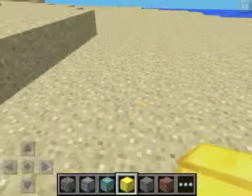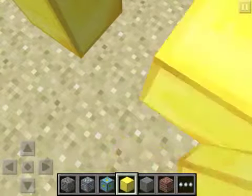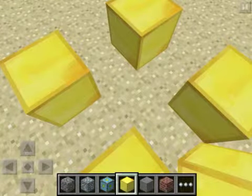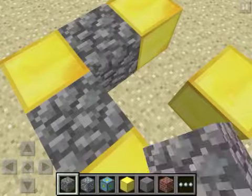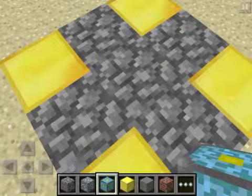Now, one, two, three, four — and then put one, two, three, four, five like that. Put your nether reactor core in the middle.